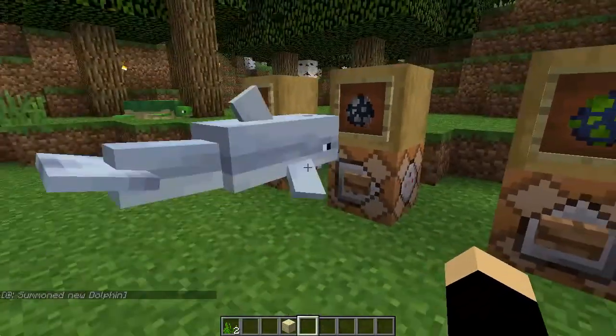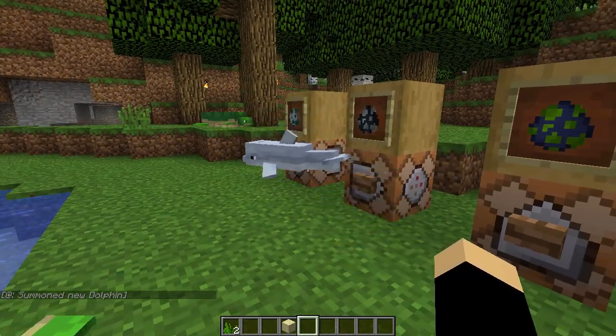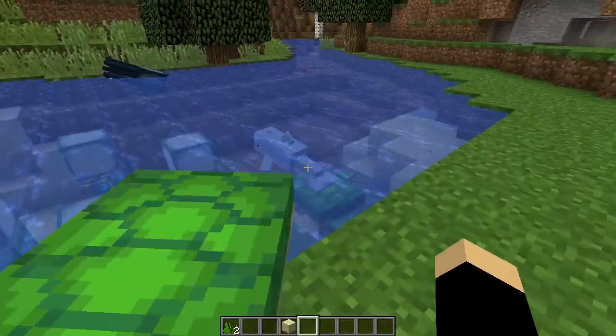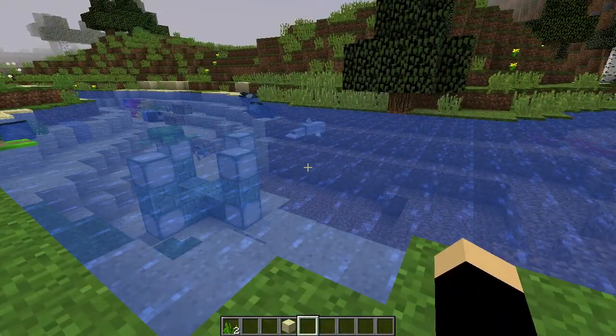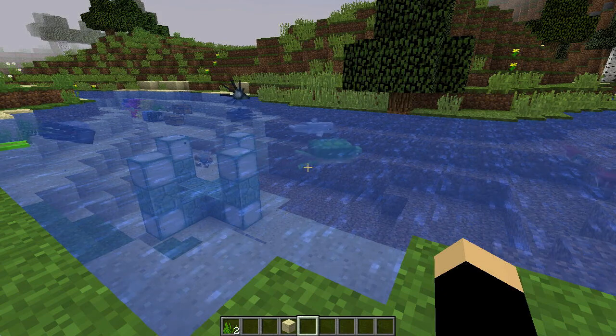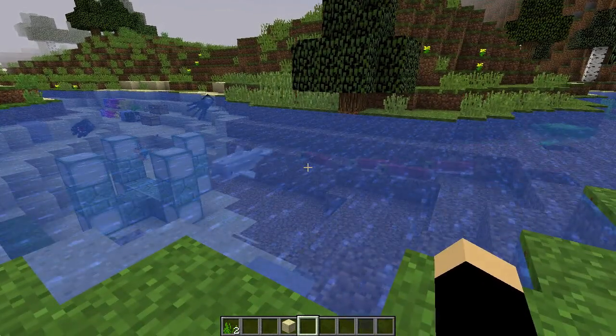The second mob is dolphins. You can see these cute dolphins being added in Minecraft 1.13. They will be able to guide players to buried treasure. If they find any item underwater, they actually take it and use it as a toy — they'll play with it, throw it in the air, and catch it in the water.